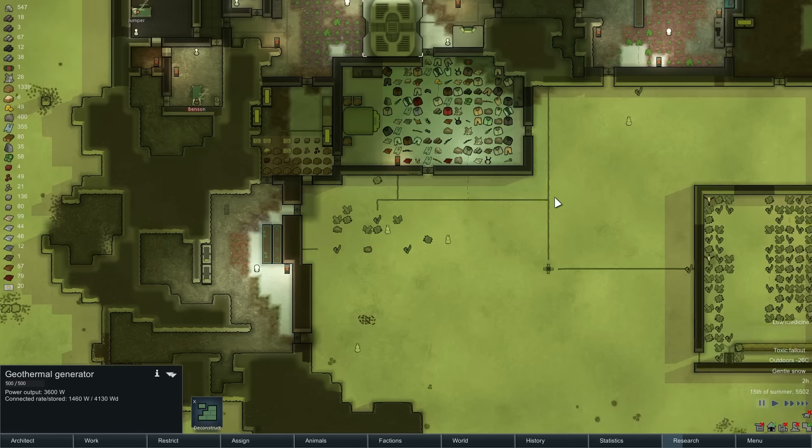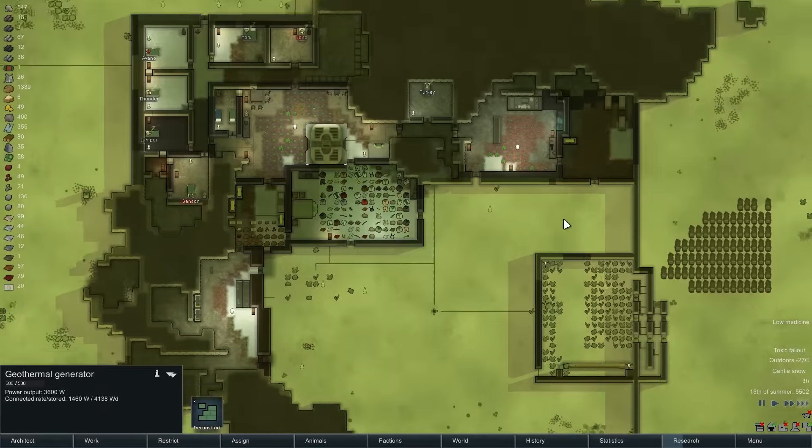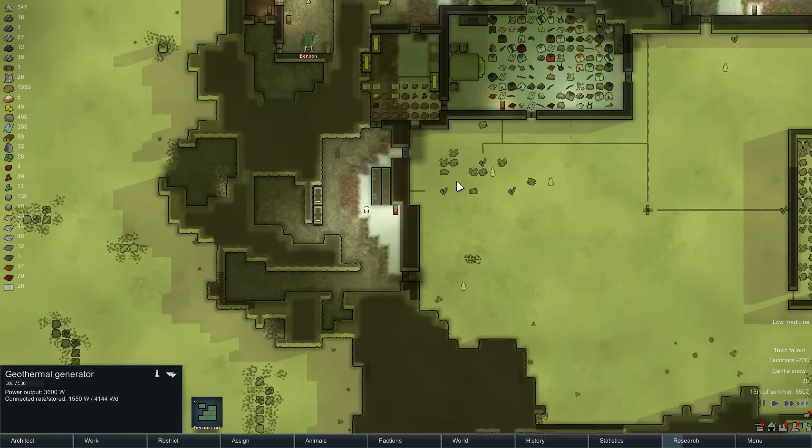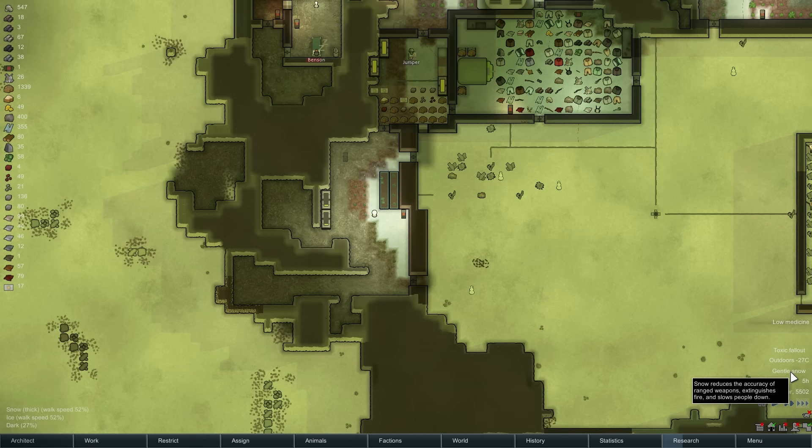Welcome back everyone, GrummanArcher here. Time for some more RimWorld. So things are going okay. We dealt with a couple raids. We lost our solar panels. Got a toxic fallout thing going on, also some gentle snow — reduces accuracy of ranged weapons, extinguishes fires, and slows people down.